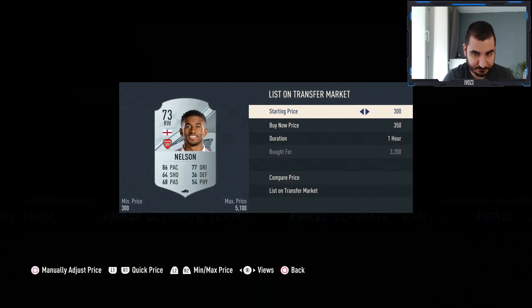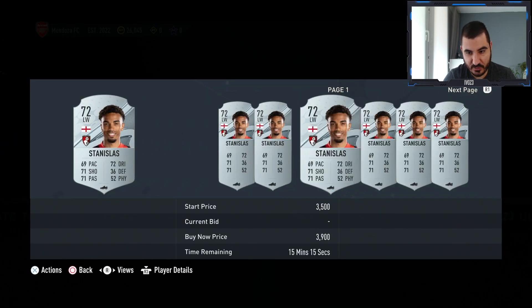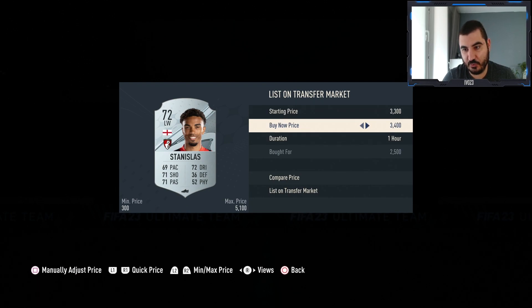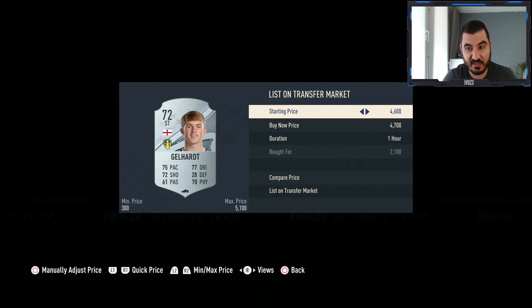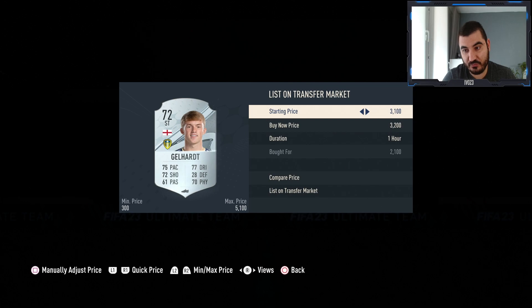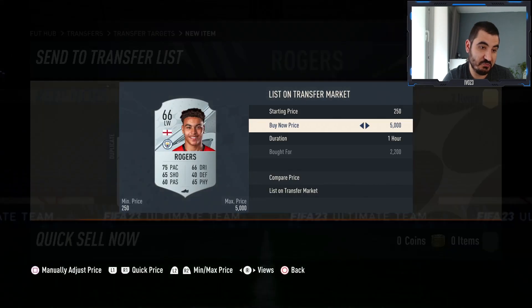First up — Reese Nelson is selling for 5k, so I'm listing him for 4.9k. With just this card we made more than 3k profit. I have a second Reese Nelson — also listing for 4.9k. Tanis looks to be going for about 3.3 to 3.4k, so I'm listing him for 3.3k. Some cards I got for 2.1k, others for 2.4k — still around 300 to 700 coins profit each, which is not bad.